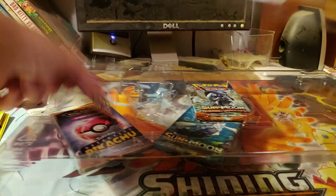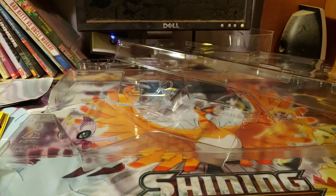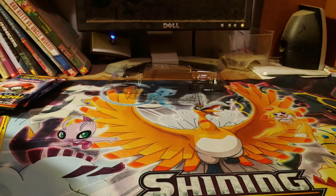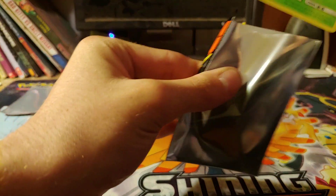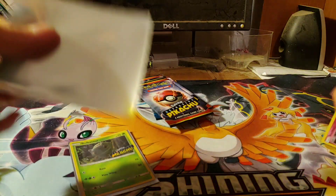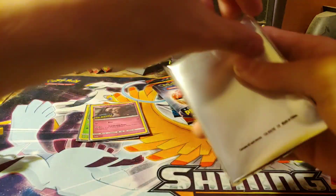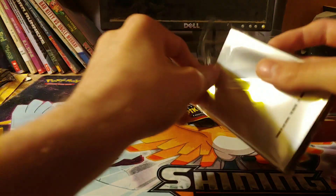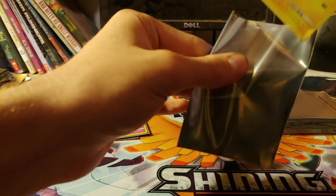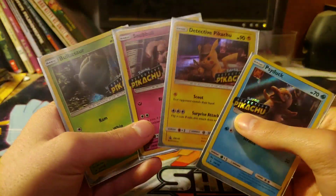I will sleeve those in a second. Here's the code card. Just moving all this plastic. Now that I got everything, I'm going to try and sleeve these the best I can. I need to open my new sleeve — these will not open for some reason. And one more sleeve. Sorry for that taking so long, but I can properly show these promos now.